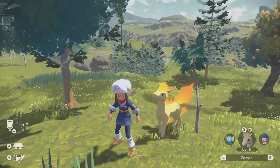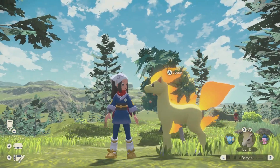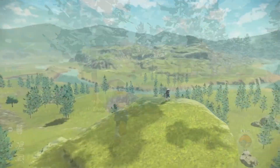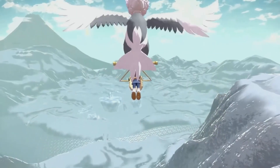So there you have it ladies and gentlemen — I showed you the location and I showed you what you need to do in order to get the Ponyta. Make sure you have auto save turned off or you will not be able to do this as efficiently, so turn that auto save off. But for right now that's pretty much going to wrap it up for the video.